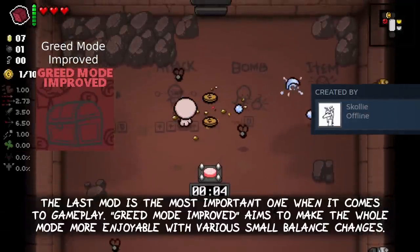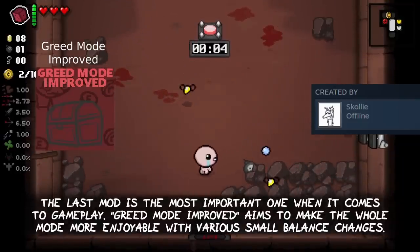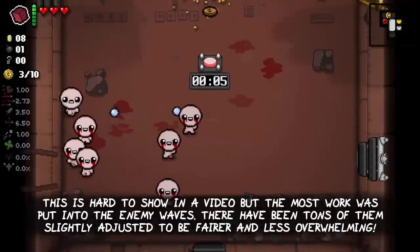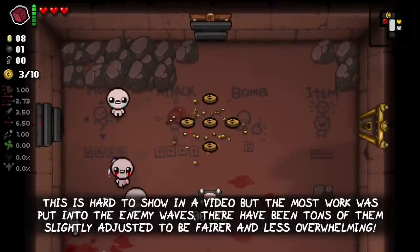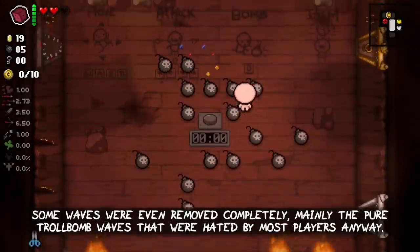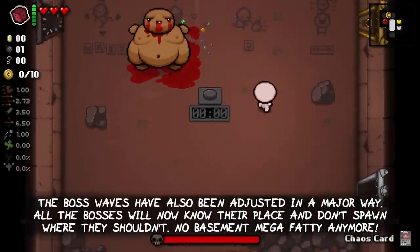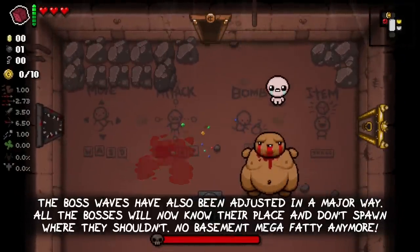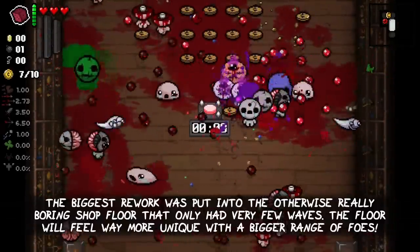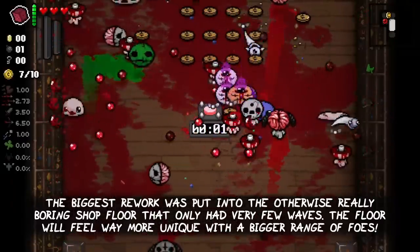The last mod is the most important one when it comes to gameplay. Greed Mode Improved aims to make the whole mode more enjoyable with various small balance changes. The most work was put into the enemy waves — tons of them have been slightly adjusted to be fairer and less overwhelming. Some waves were even removed completely, mainly the pure troll bomb waves that were hated by most players anyway. The boss waves have also been adjusted in a major way. All the bosses will now know their place and don't spawn where they shouldn't, so no basement Mega Fatty anymore. The biggest rework was put into the otherwise really boring shop floor that only had very few waves. The floor will now feel way more unique with a bigger range of waves.